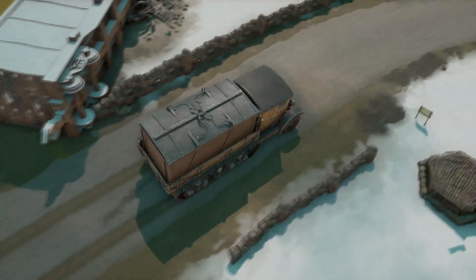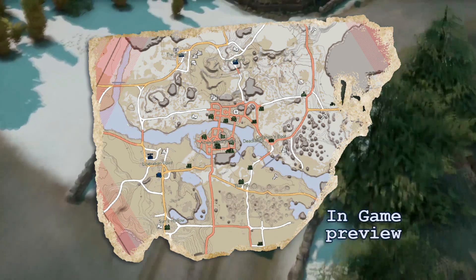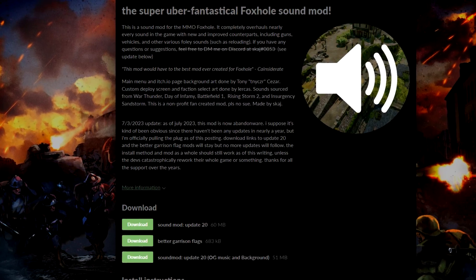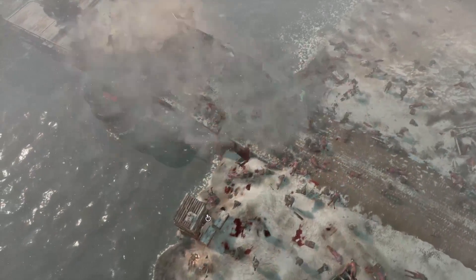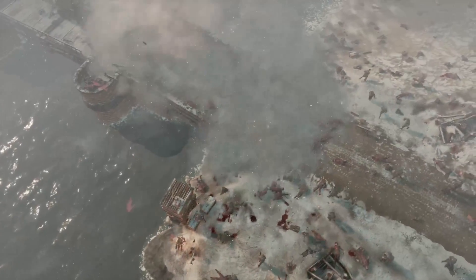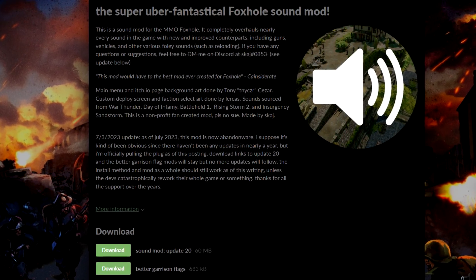The next mod is the Better Map Mod. It does a great job of outlining roads and terrain better than the normal in-game map. I don't use it anymore since I prefer the normal map after playing so long, but it may help new players understand the map better when they first join. The last mod I get asked about all the time is the Super Uber Fantastical Sound Mod — it makes things in Foxhole sound a lot more realistic, and I'm constantly getting compliments in my videos on how cool the game sounds with it. I would highly recommend adding it for a more immersive experience.